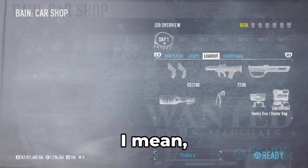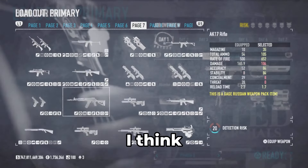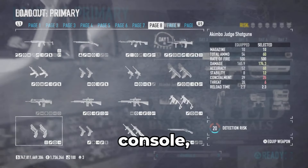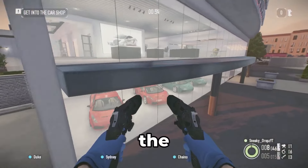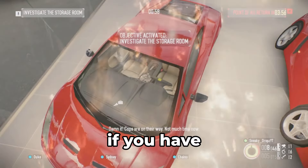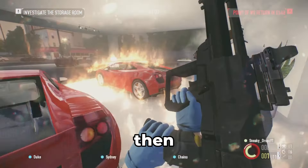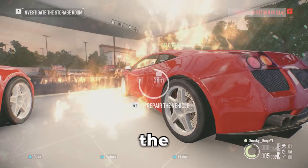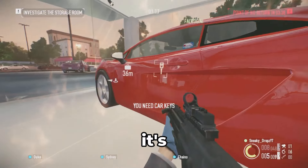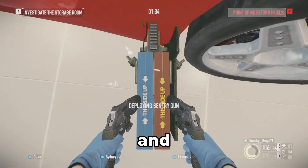Now we have the Car Shop glitch. Make sure you bring the double Akimbo Judge shotgun. You can't do the full version of this glitch on console — only on PC, and I think you need to be at a high FPS to pull it off. I'm still going to show you guys half of the glitch. Enter the car shop, break the glass, set the car on fire with a Molotov and do as much damage to it as possible so the repair prompt appears. Keep damaging the car, and once it's damaged enough you should have the option to repair it pop up.